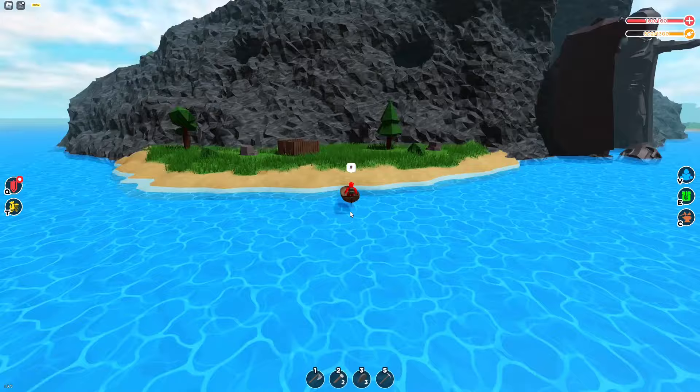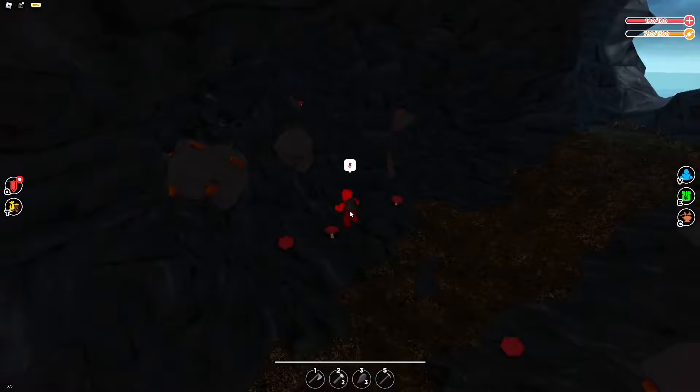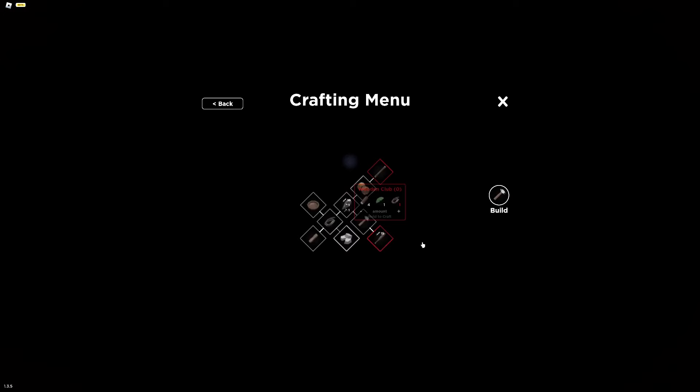Now that we're stacked on a bunch of resources, we just need to find a good location to make this. This looks like a good place — I'm digging this. This looks sick.